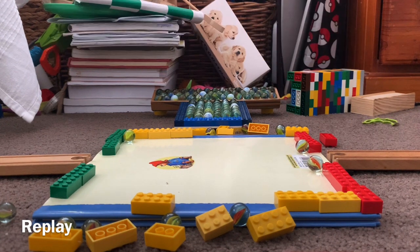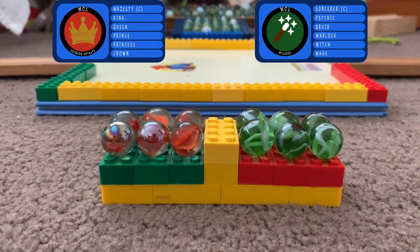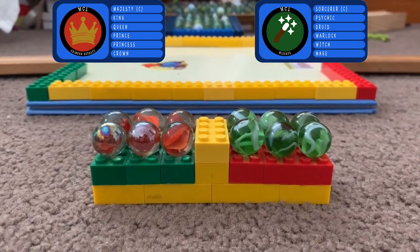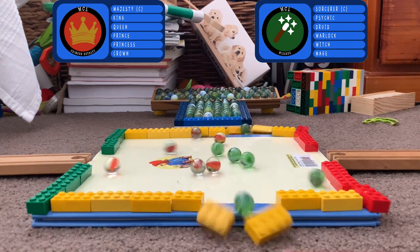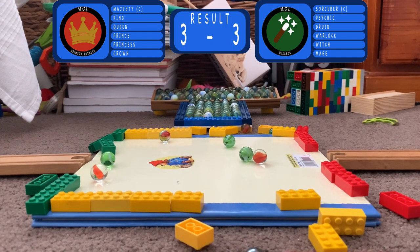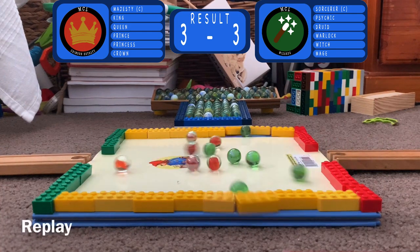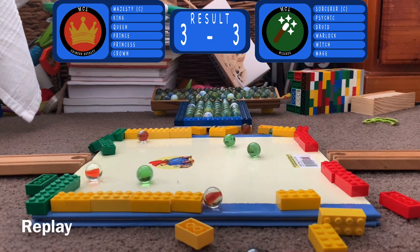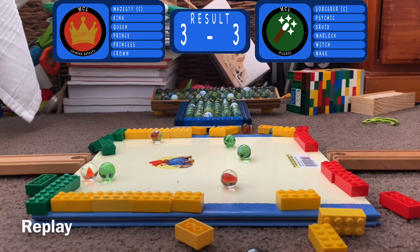They will take the win. The next match has the Crimson Royalty taking on the Wizards. Here they come, collide, and very close there. Both teams manage to keep three marbles on each — a very tight match. Final result three to three.